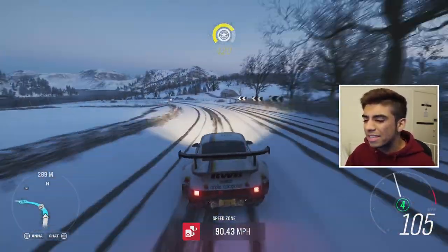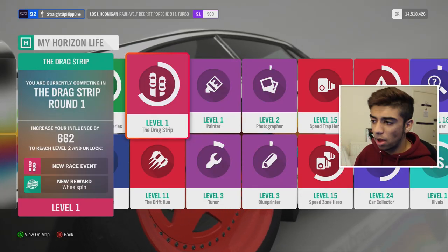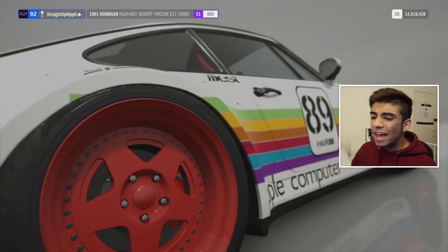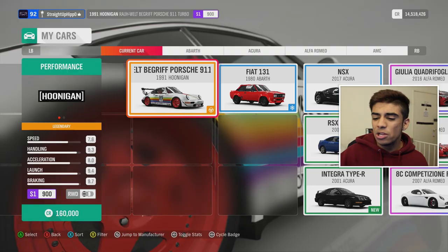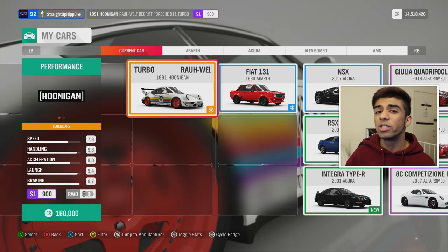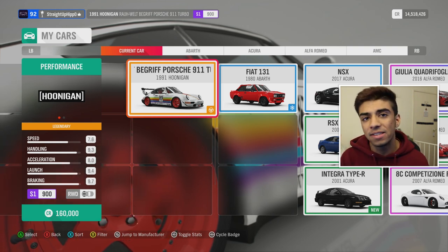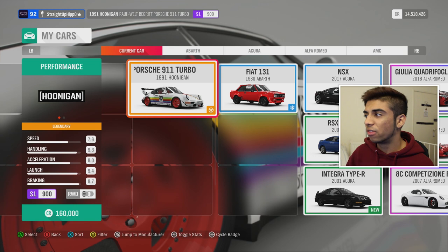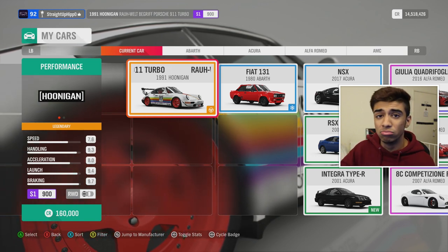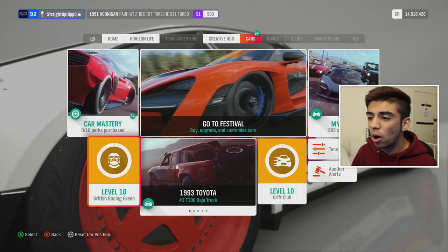There's a bit more complexity to this than you probably realize. You can actually sell this car on the auction house, but unless you're a high-level user you can only sell it for double what the car is worth. To show you what I mean: if we go into my cars, you can see this car has a value of 160k, which means I can only sell it for double that — 320k. Keep in mind every single player only gets one of these cars, so 320k isn't really worth selling it for.